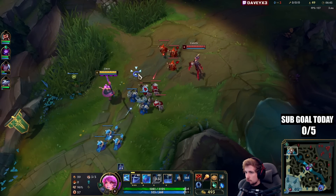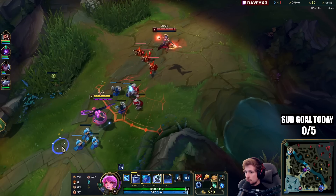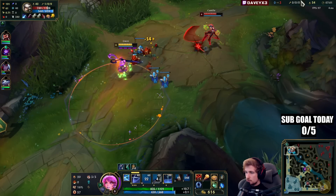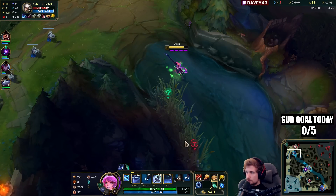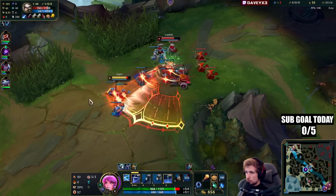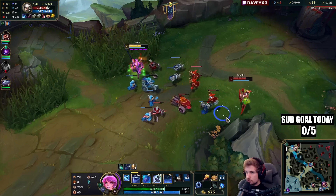We have our ultimate now. We just need to maintain stacks as much as possible. I want him to use his E, but so far he's been holding it. There's a ward there. We got a free auto attack off — in this matchup you can take anything. If you can get a free auto, it's worth it, because you always have to proc the passive first.